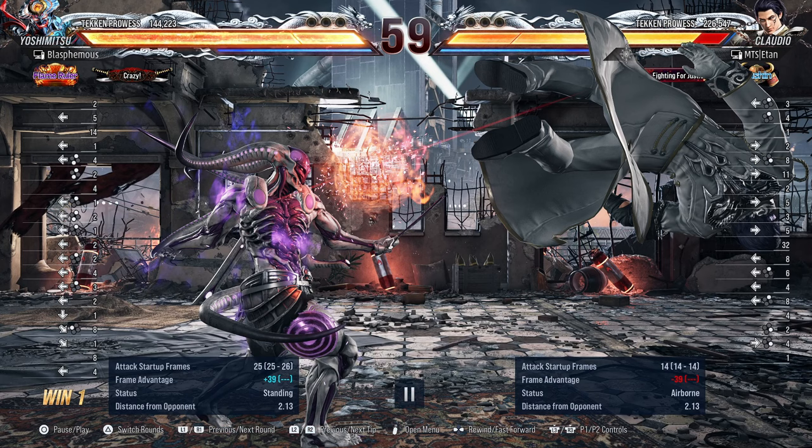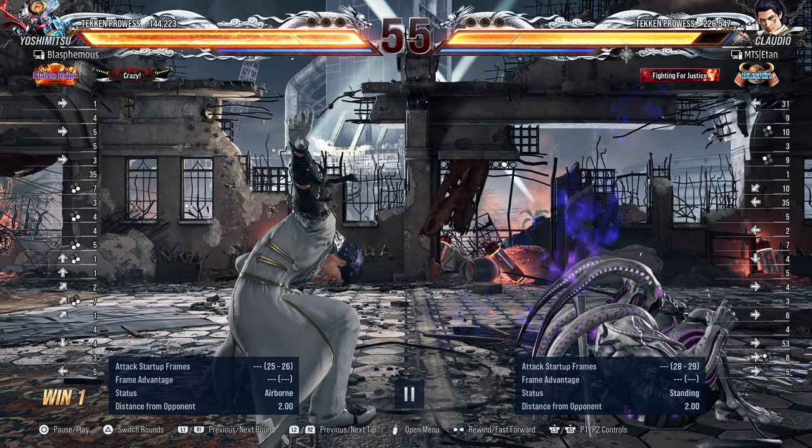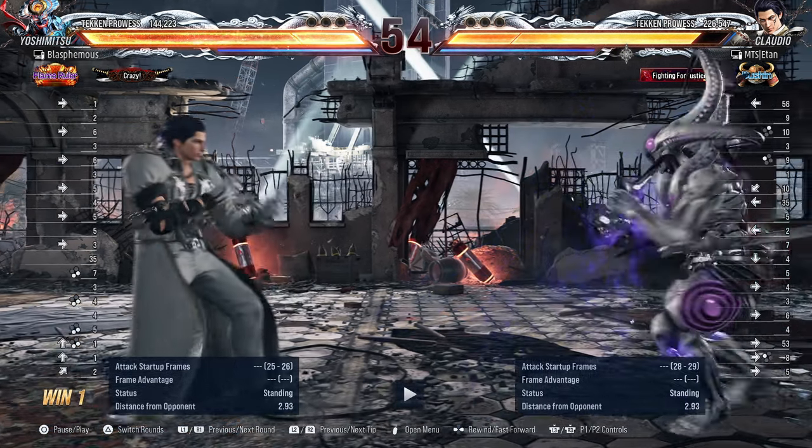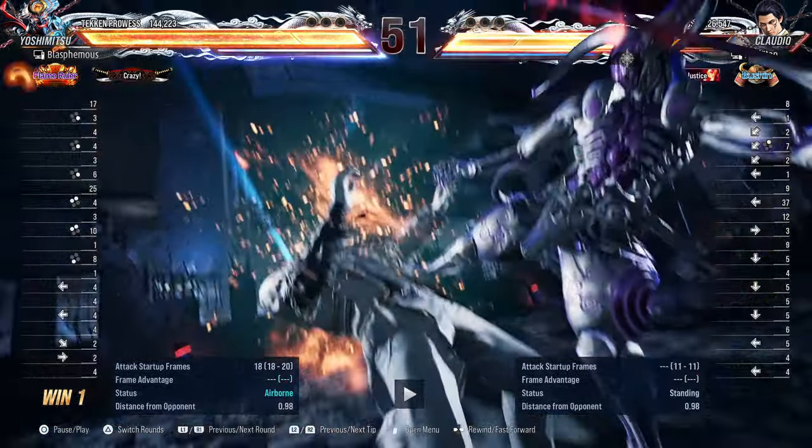Okay, so you went for down forward 1 into 2 to hit the Claudio, though to be honest I would not have done that solely on the fact that he could have ducked on the second hit. This is getting a little funny now — you managed to go for up forward 3+4 and then the Claudio ended up whiffing his attack. You spaced out trying to go for 3,1 — he may try to duck you here but he doesn't duck, and instead decides to go into down back 2 to try to catch you off guard, which is weird.